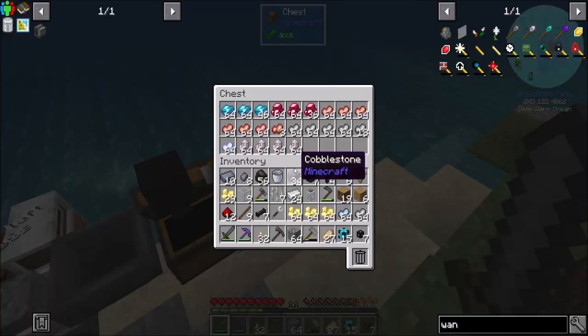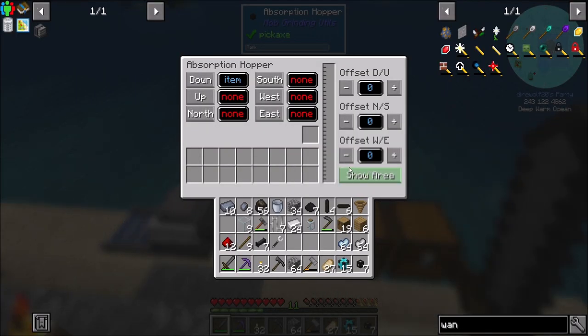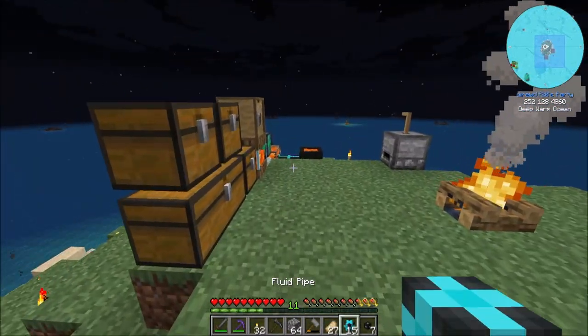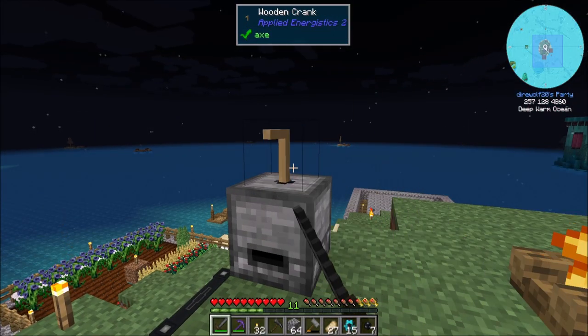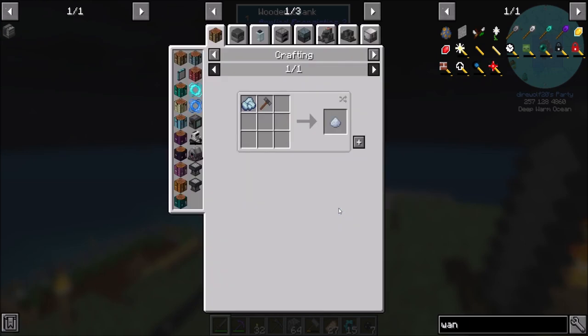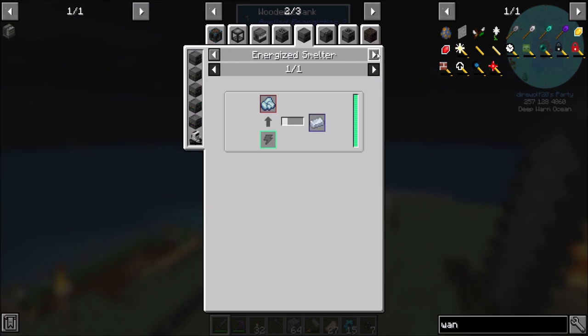I'm going to deal with the inventory a bit. First things first, get the gravel going; second, get the stuff cooking; and then finally what I'd love to do is automate this. My goal: Metallurgic Infuser first, then immediately get to a crusher so we can do ore doubling. I'm almost certain there's a crushing mechanic. The crusher should do 4x, and the Enrichment Chamber will make it 2x.